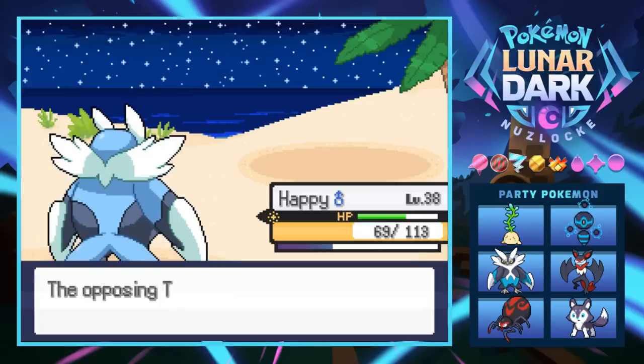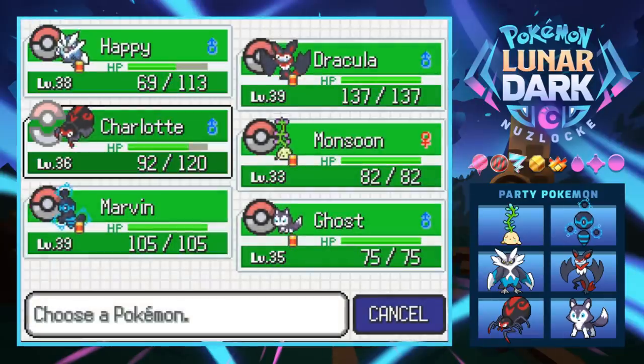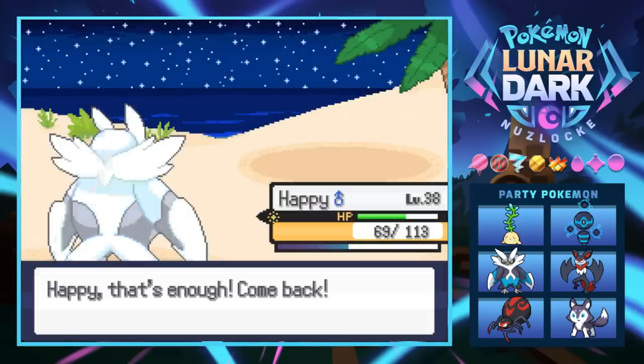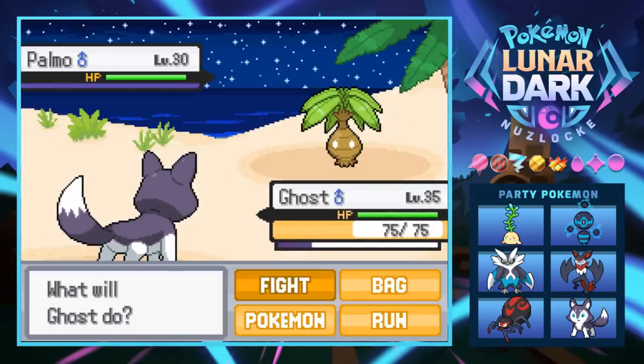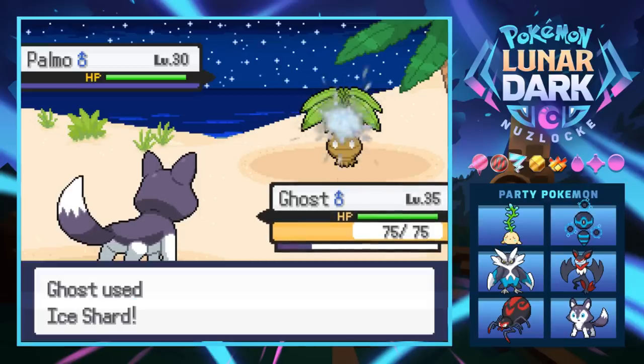Monsoon grows to level 33. Next is a Palmo — let's go back to Charlotte. Actually we could use Ghost on this thing since it does have rock moves, but I think we'll be okay. Ghost just needs something, man — I'm gonna be so upset if I get close to evolving with this thing and then it just never happens.